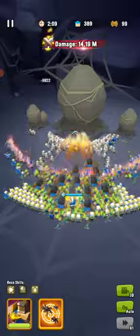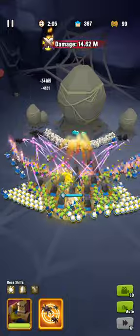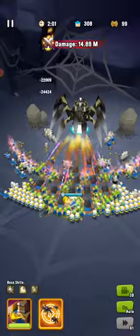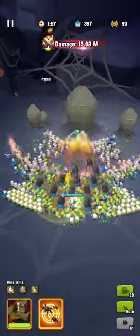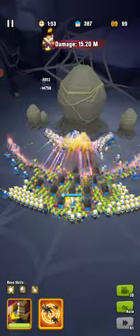Here we are making a video, so hopefully some people can improve their formation. If you have Jhin, stick him at the back behind some cannons. The cannons don't do any damage — they're just to keep him stuck there.